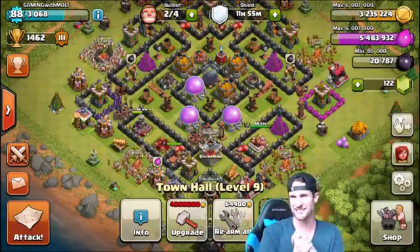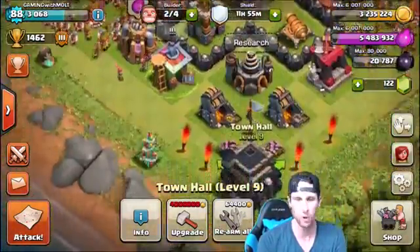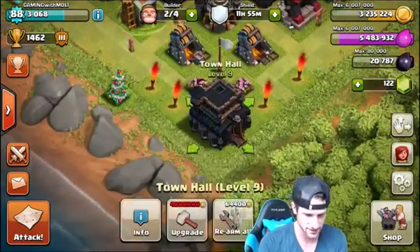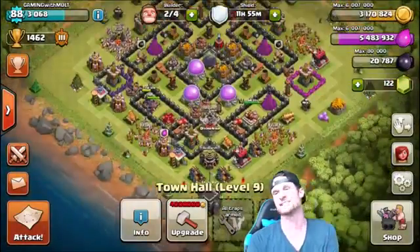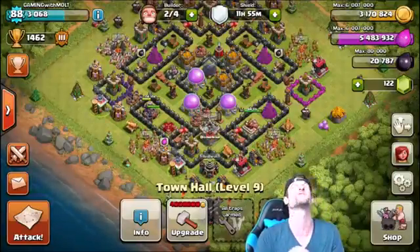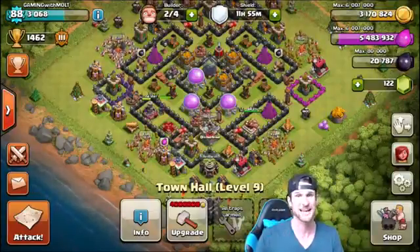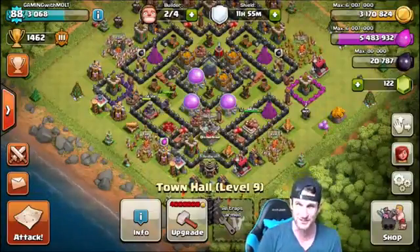Hey, what's up guys, welcome back once again. I got attacked and I need to redo my bombs. Upgrade! All right guys, so here's what's going on — as you guys know I am grinding out for elixir. Look at this, we are 500,000 elixir away, which is hopefully two attacks. I've got my barracks boosted again guys.